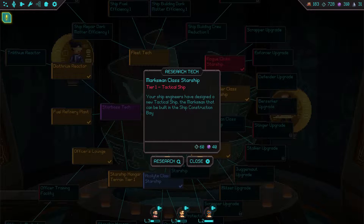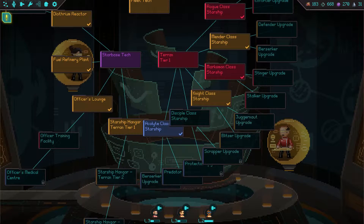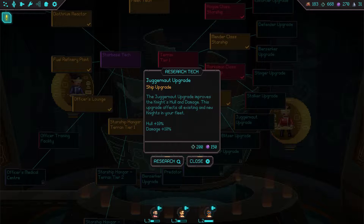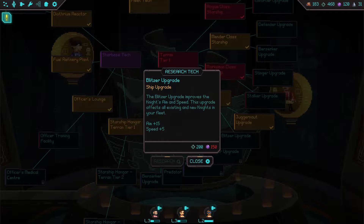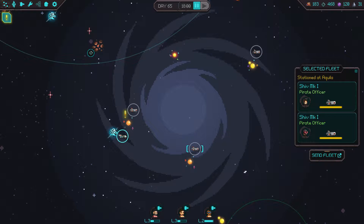Tactical ship marksman class can also be built in ship construction. Knight class starship — the knight is not that bad. Juggernaut upgrade improves the knight's hull and damage, and this upgrade affects all existing and new knights — we actually have two of those so let's do that one. Blitzer upgrade improves the knight's aim and speed, affecting all existing knights — we'll do that one too as soon as we get a little more dark matter. Let's head back out and check on the fleet.